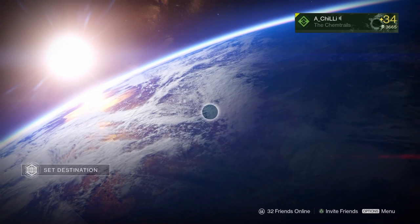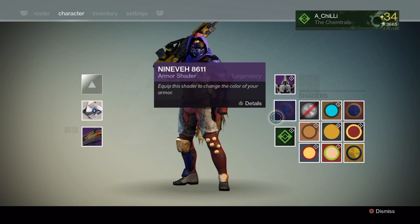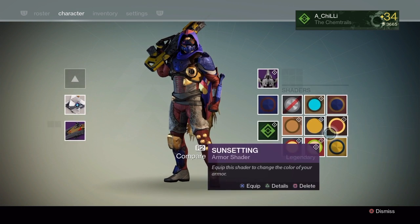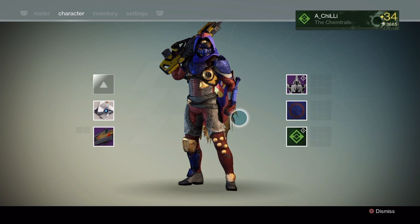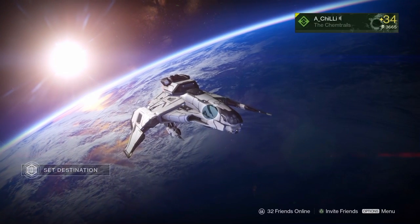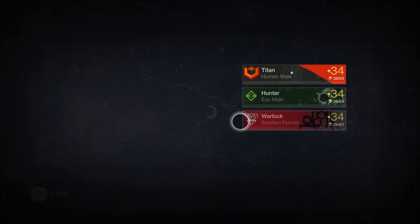Right now I'm just going to the tower and showing off the different shaders on all my characters. I am currently going after all the shaders for each faction. On my Titan I had the three — Bitter Steel, Revenant, and Hangman — I still need the Nowhere. On my Hunter I'm going for Future War Cult, and I have two of them with two more needed. Switching to my Warlock, who's working on New Monarchy — I have two of those.